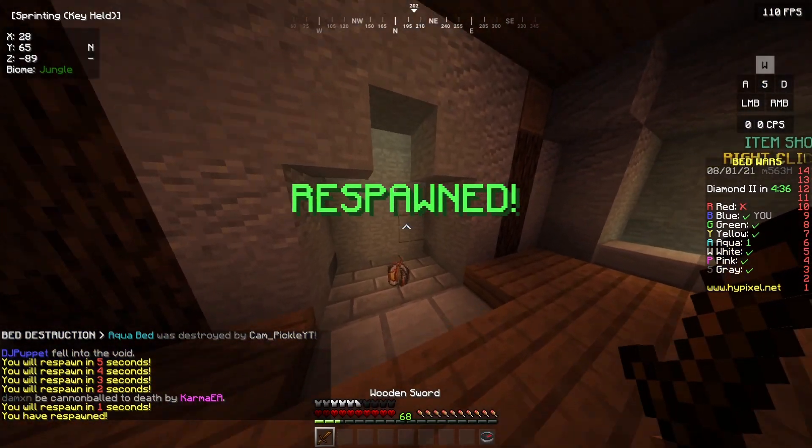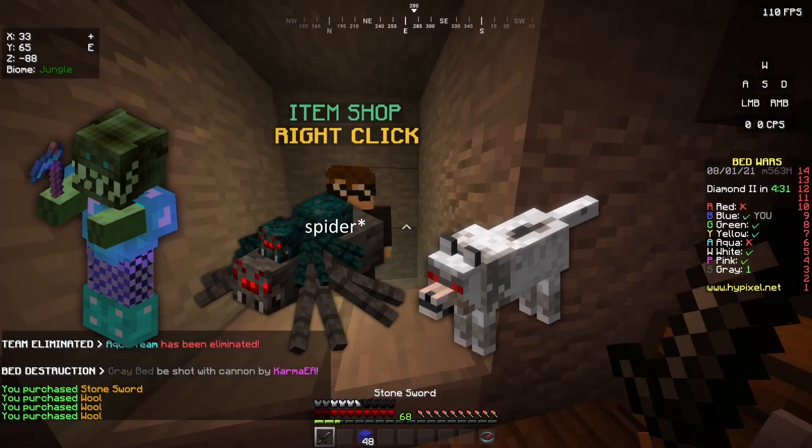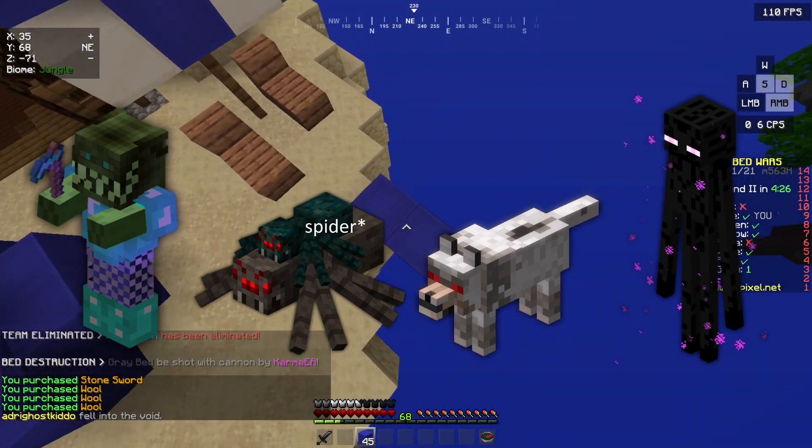There are four different kinds of Slayers currently in the game. There is Zombie, Tarantula, Wolf, and the newly added — well, kind of newly added, added in June — the Enderman Slayer.